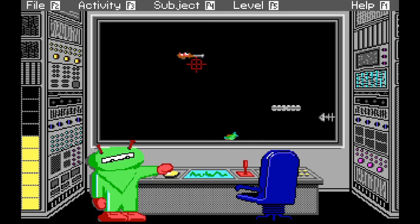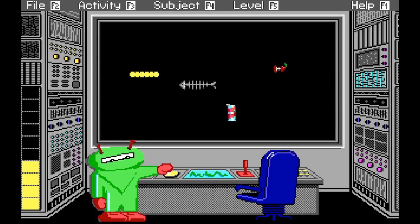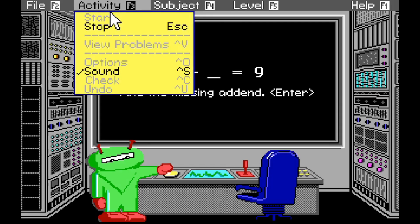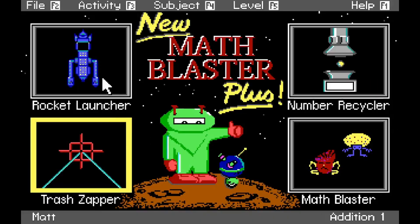Have I not been getting them? That one was green and these ones are yellow - I think I'm fine, it's probably just the color palette. Well, that one was fun. Stop. Main screen. Let's go to Rocket Launcher.